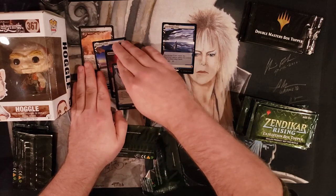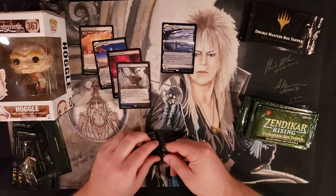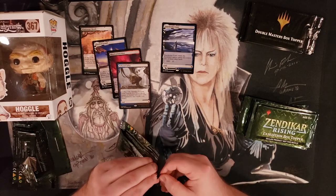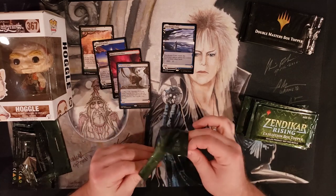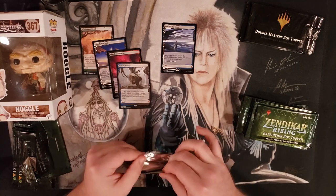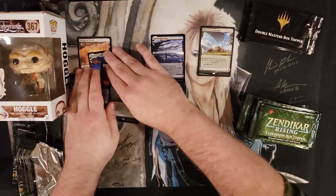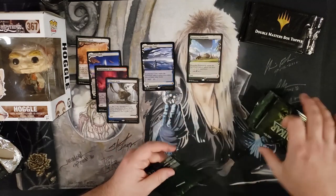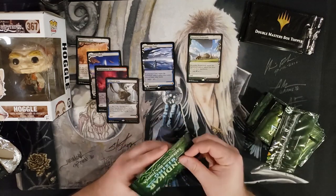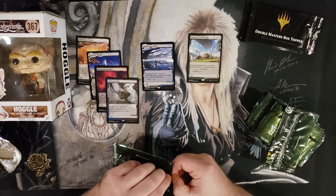Polluted Delta — there we go. Four out of five Fetchlands. Let's keep them rolling. Wooded Foothills — some Commander duel lands as we like to call those. No complaints there. But it's interesting with them going into Godzilla IPs and Ikoria, and now the Walking Dead IP. Especially for how much Hasbro owns, we're going to see a Ninja Turtle set, a G.I. Joe set. They can go anywhere with this now.